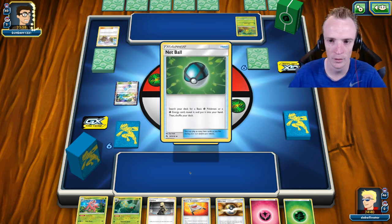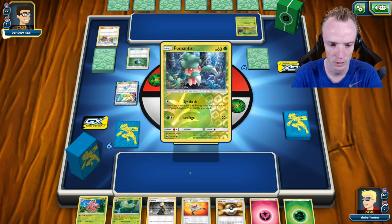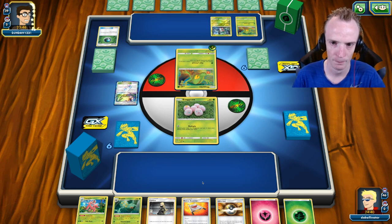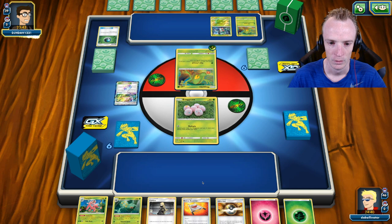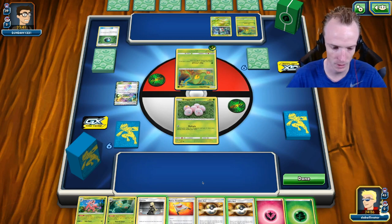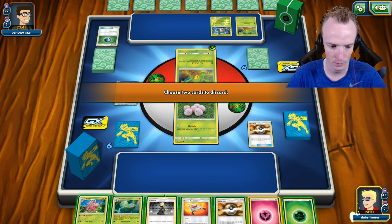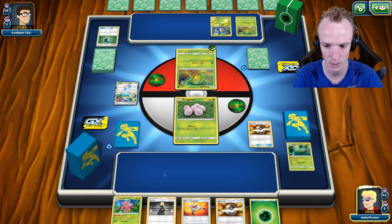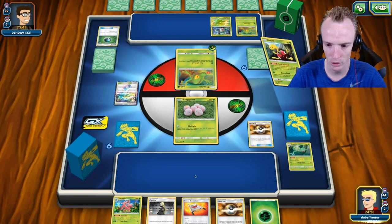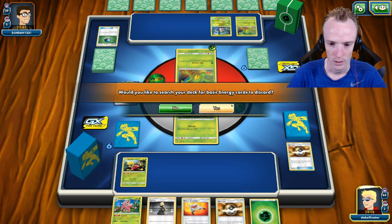The Life Forest suggests this is not an Exeggcute or Exeggutor deck — could be a Lurantis GX and Sceptile deck. It's a pity I'm not getting the first move. I've got double Ultra Balls so I can get some stuff into action. What I'm thinking is we use the Ultra Ball, get rid of the Energy and the Sceptile — I don't think Sceptile serves me much here — and get the Shuckle to get Shuckle Love into action and get rid of the Energies from my deck.